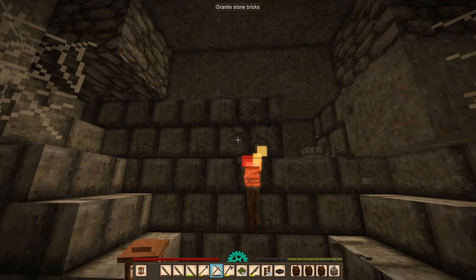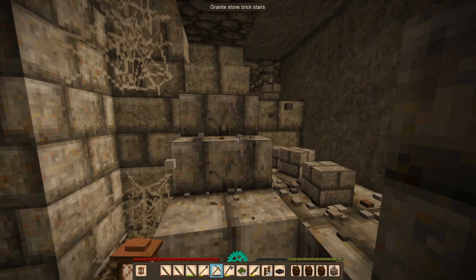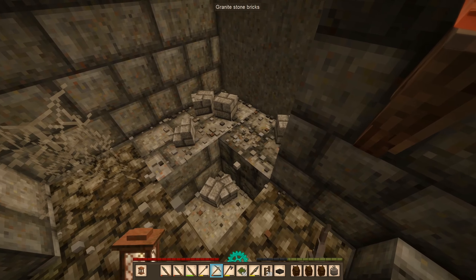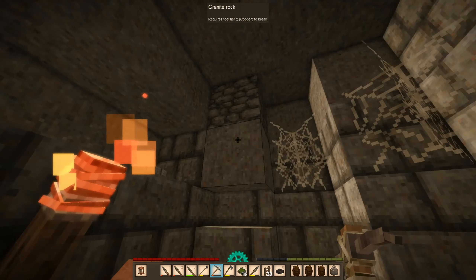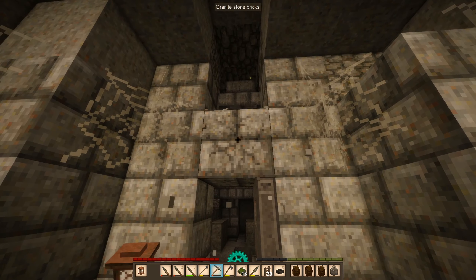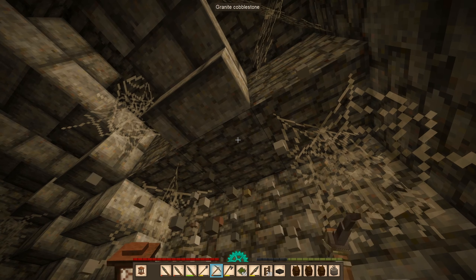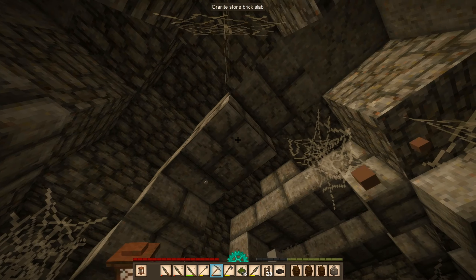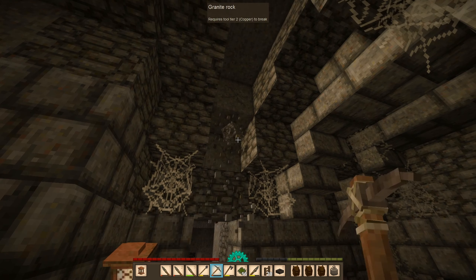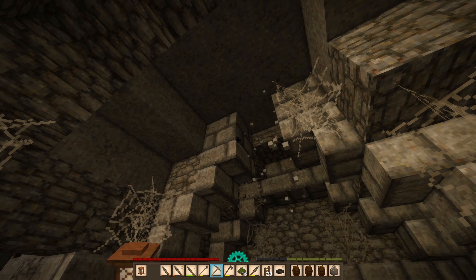Even got some stairs, so this will help for building our house. This is pretty much just an empty ruin though. Are we just disassembling this for building materials or something? There's no treasures or any storages or anything like that - just this stuff.